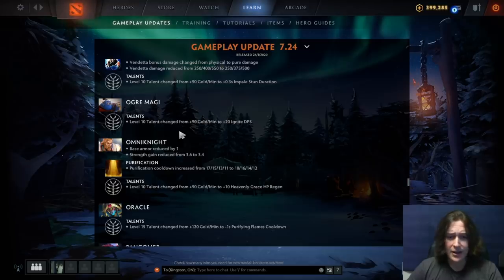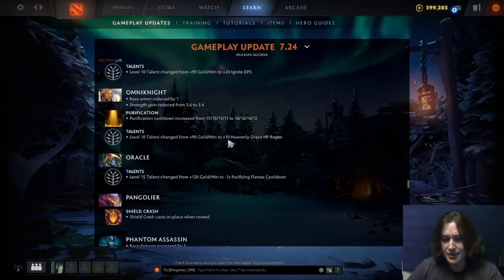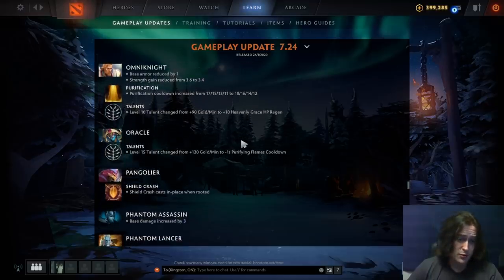Ogre Magi: level 20 talent changed to ignite DPS instead of GPM — unfortunate. Any hero who had a level 10 GPM talent that got nerfed, rest in peace — those were the best talents in the game. Omni Knight: base armor reduced, strength gain reduced, Purification cooldown increased at all levels by one second. The level 10 talent is no longer 90 GPM — another level 10 GPM hero — and is now plus 10 Heavenly Grace HP regen. This hero has been nerfed pretty hard.